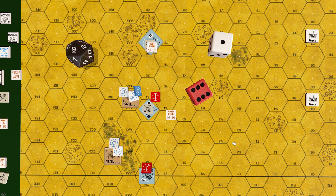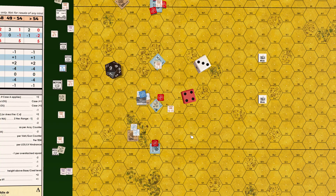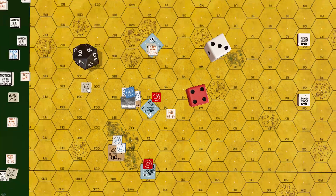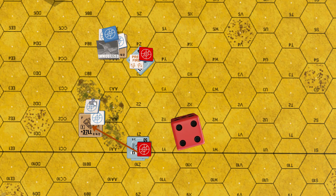Roll: 7 — Stuart is immobilized. The Panzer changes vehicular coverage arc to attack Stuart with the hull machine gun, exposing its most heavily armored face towards Stuart. Jim does not roll to check if the machine gun becomes non-functional.